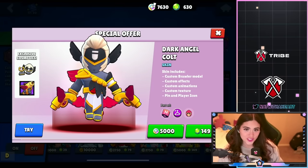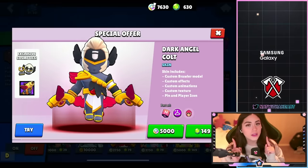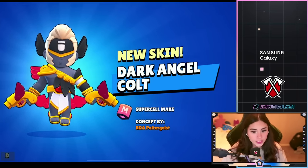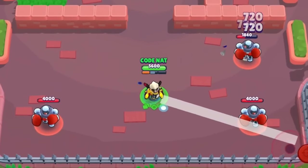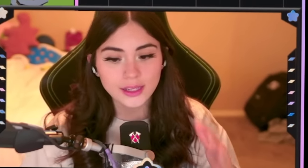We are ranking all the skins coming in this Brawl Stars update. First up is Dark Angel Cult, which will be in the Brawlidays calendar so you can get it for free. If you don't get it, it will be 5,000 bling or 149 gems. This skin is amazing — I cannot believe we're getting it for free. It comes with some cosmetics and this is how it looks in game. The shots look absolutely amazing, and look at the super. Make sure you get it when it's in the Brawlidays calendar.